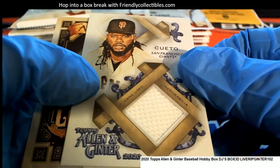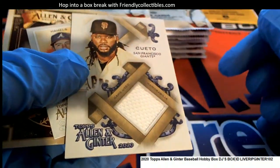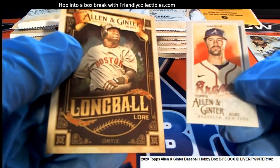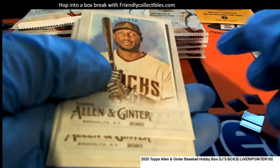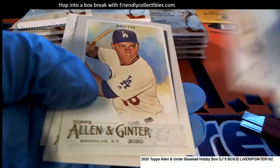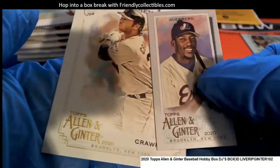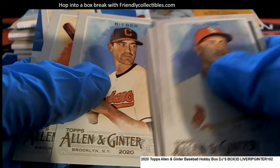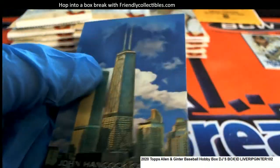Oh what a way to start things off — very nice Giants relic, game use. Johnny Cueto, that is really cool. That is hit number one out of the break already. Cole Hamels mini, David Ortiz long ball. Big hit, come on big hit, let's see a big one. Hank Aaron, Vlad Guerrero Senior, Paul Molitor, Jim Abbott — the one-armed wonder. I don't think that was a real nickname, I just gave it to him.